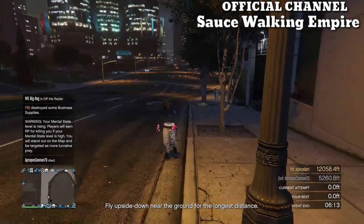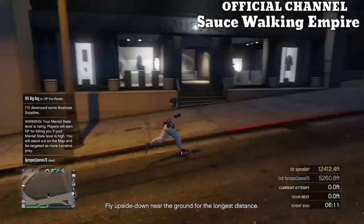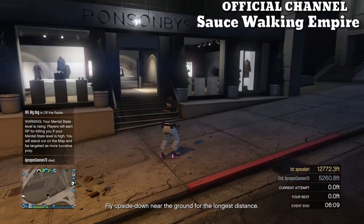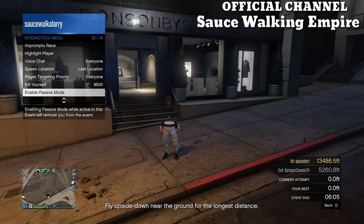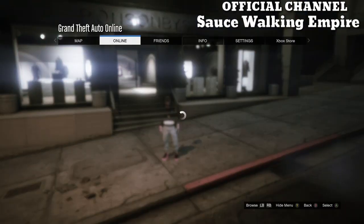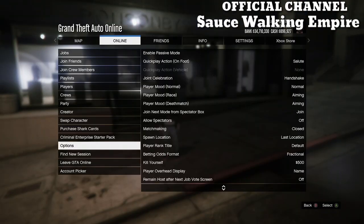Once you're ready to start the glitch, come over to the clothing store, set your spawn location to last location, hit your pause button, go to online, and go to swap characters. Just remember you are going to be losing all your outfits except for only one, so before you do it go ahead and put on the outfit that you don't want to lose.